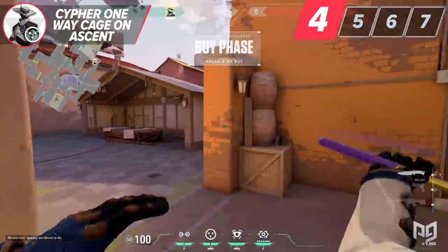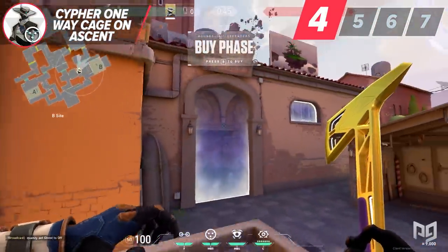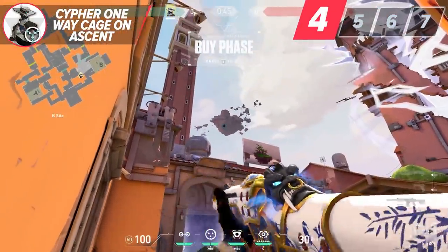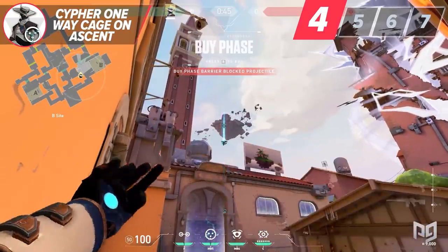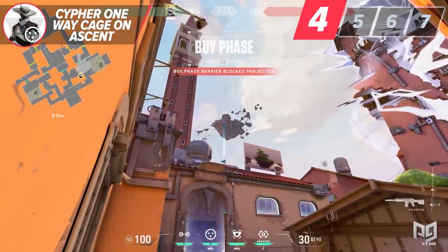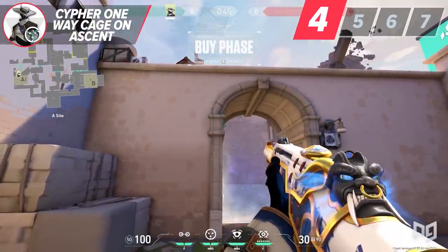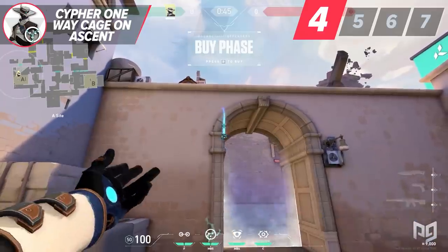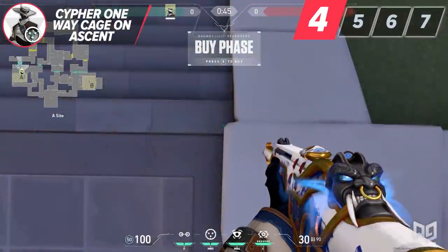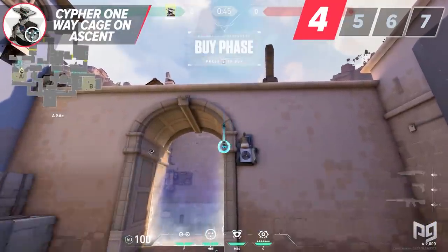Starting off on B site, you want to tuck yourself into the corner of the wall right outside of market. I like to aim at the boulder floating in the sky where the dark shadow portion juts out a little — this is what works for me from trial and error, but feel free to find your own lineup. Moving onto A site, his one-way cage doesn't actually cover the entire entrance, so you have to pick which side you want to rely on. Typically, I like to have it for the right side as I notice more players funnel out from there, hug the wall, and try to close the door.